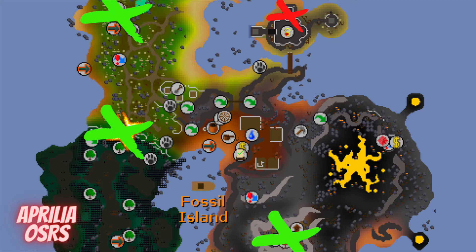There are 4 important locations on Fossil Island to pay attention to. The first is the Red X, which is where you'll initially teleport to with your dig site pendant. Then there are 3 other locations with 4 birdhouses in total. The one in the north is Mushroom Meadow, then there's another one to the south in Mushroom Meadow, and if you go a little bit to the east, there are 2 birdhouses in the southeast corner.